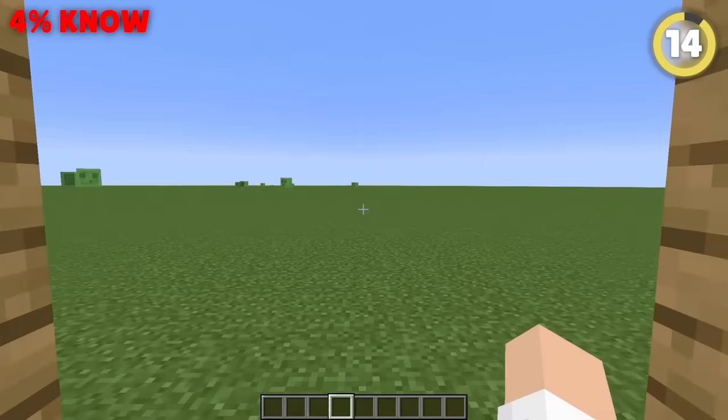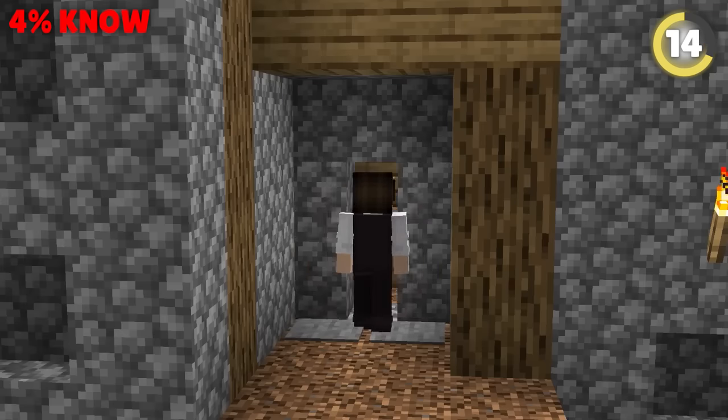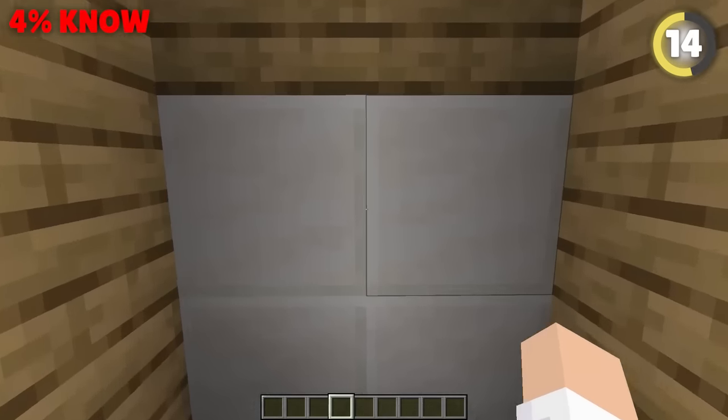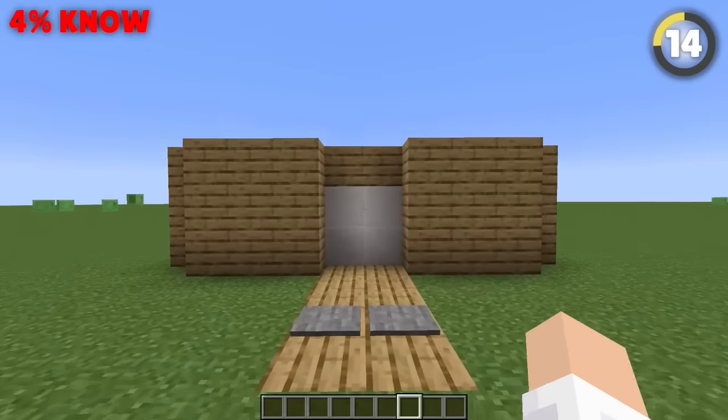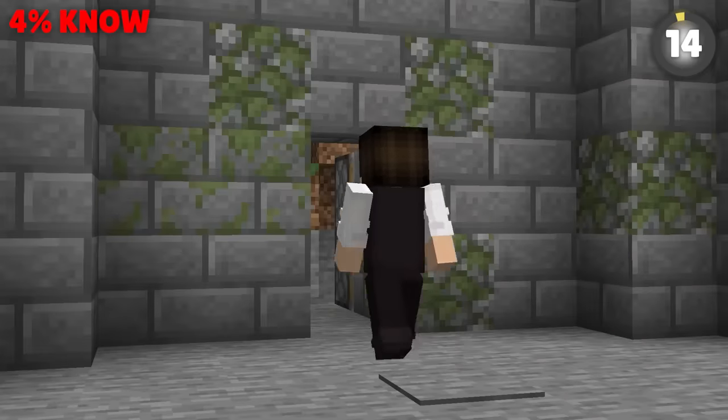Piston door lag is a big mistake that happens all the time. Pistons pushing blocks out of the way look so fancy, but take precious time when you're trying to get through. Put the pressure plate a few blocks back so you don't smash your face on an automatic door or secret entrance.